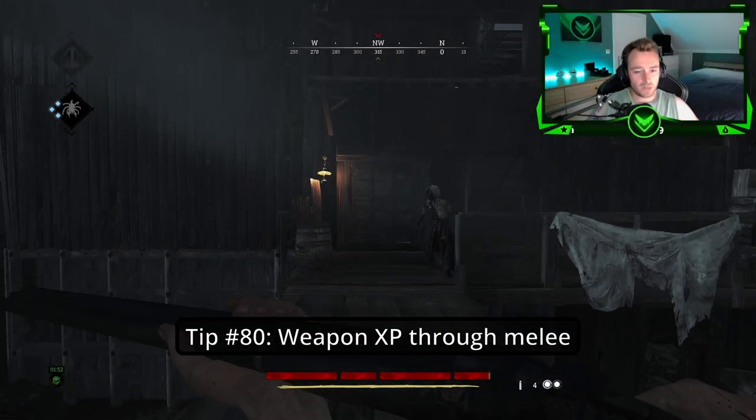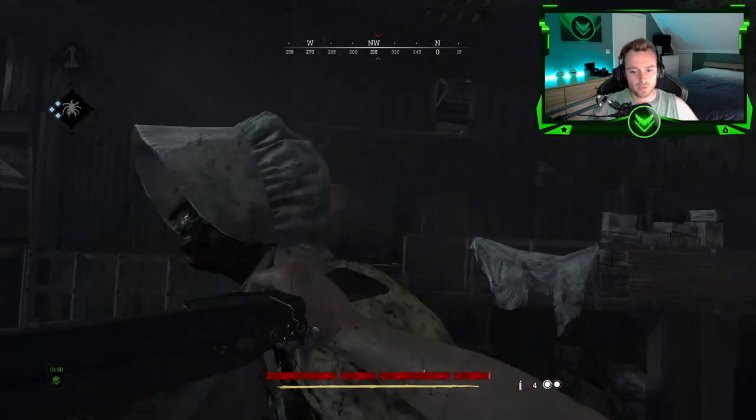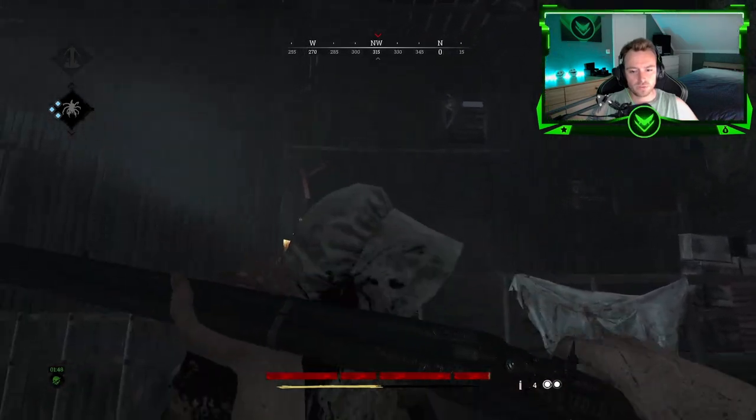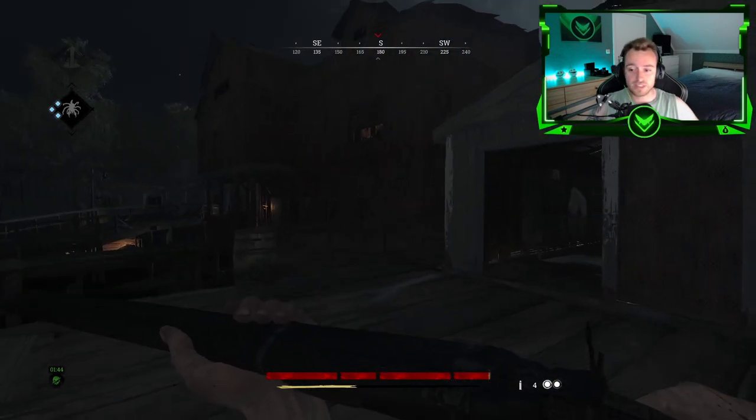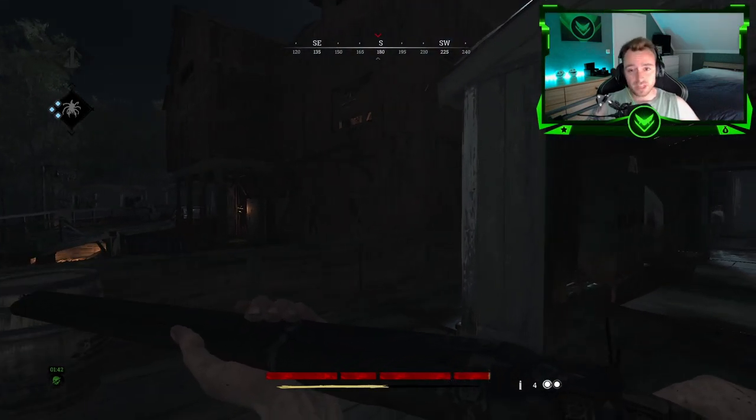Tip number eighty: If I want to get more XP with my weapon, what I can do is melee a grunt or anything else with my weapon, and that XP will actually count towards the weapon itself.